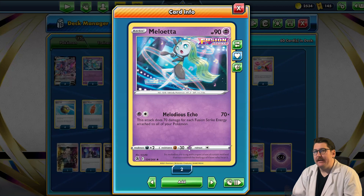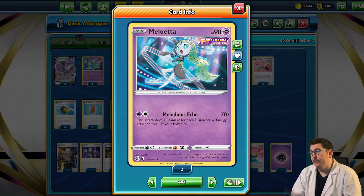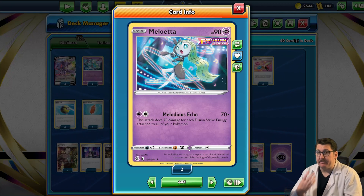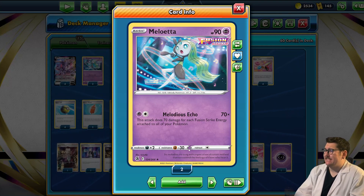Our secondary attacker is Meloetta — 90 HP, Fusion Strike, one retreat cost, a little bit weak. But its attack, Melodious Echo, does 70 damage for each Fusion Strike Energy attached to all your Pokemon, so it can hit for 280. You can have up to four Fusion Strike Energies in your deck. It's great, just a little bit on the weak side so you've got to keep it safe. We're bringing two of those.